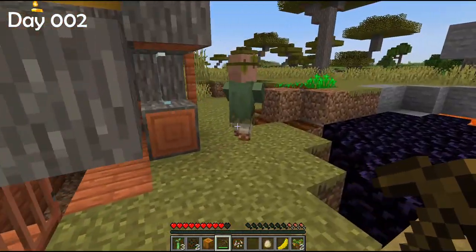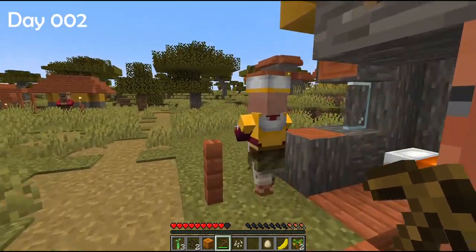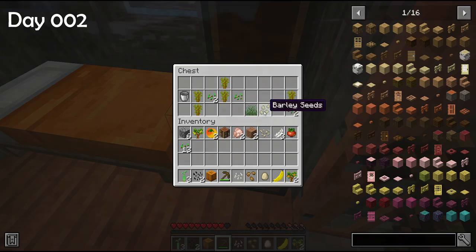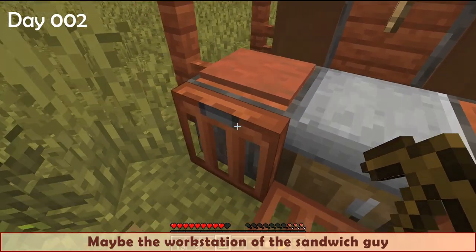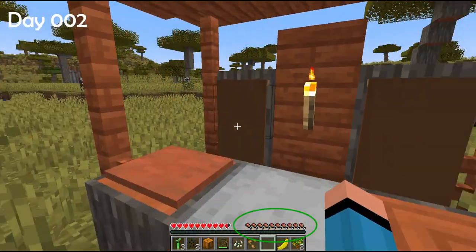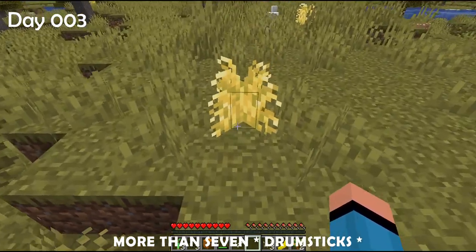I found a village not far from the beer tent. There's a sandwich maker — I'll keep that in mind. Regular chests contain mod items like tomato and barley seeds. Maybe this is the workstation of the sandwich guy. I'm starving — let's try this free sample. It restored more than seven food bars! And there's a white crop — that's tea, right? Never say no to a ruined portal loot.